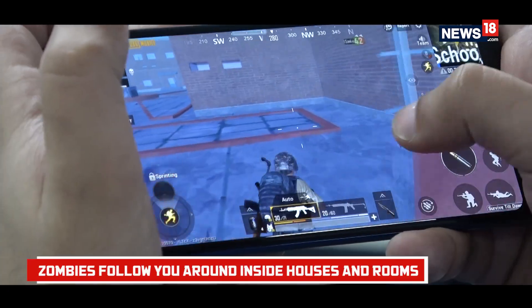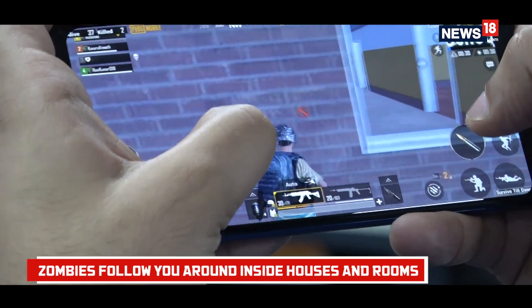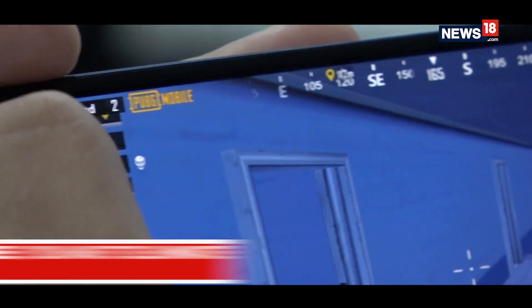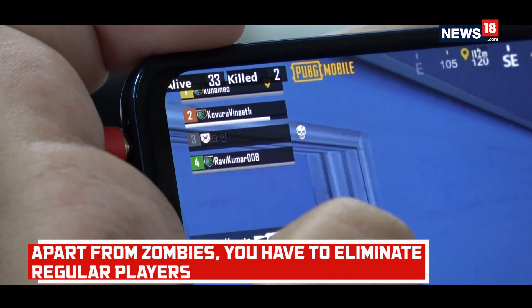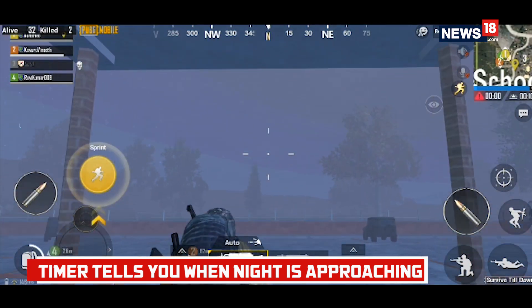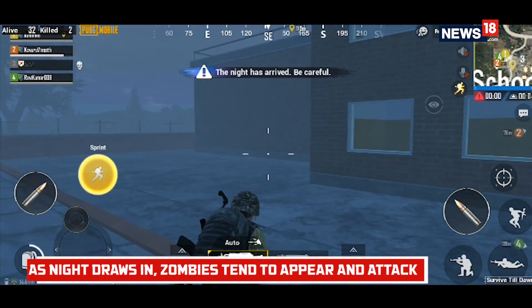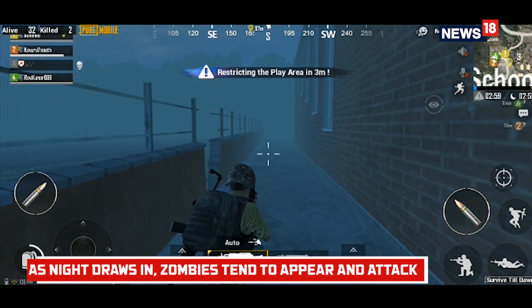I'm personally enjoying it. The zombies are kind of smart — they follow you, and if you enter rooms they can open doors as well, so they aren't very dumb. You can see on the top I still have 34 players alive. Apart from killing zombies I have to kill regular players as well. You have to survive two nights, and there's a timer showing when night starts — the sun is going down now and it's about to be complete night, so I'm going to be attacked by a lot of zombies.